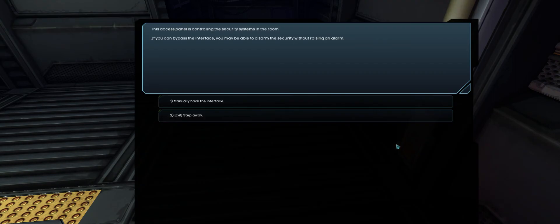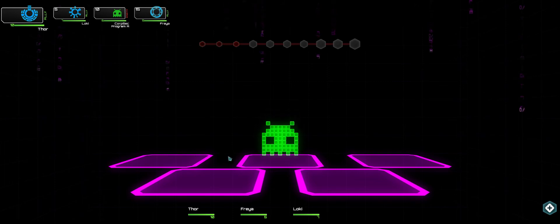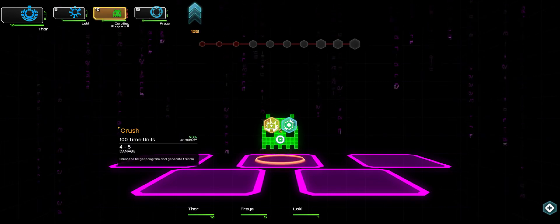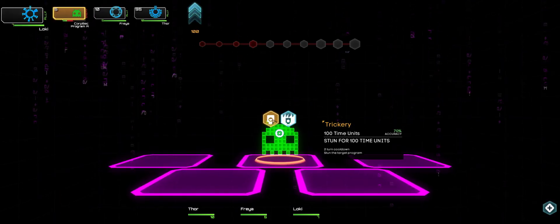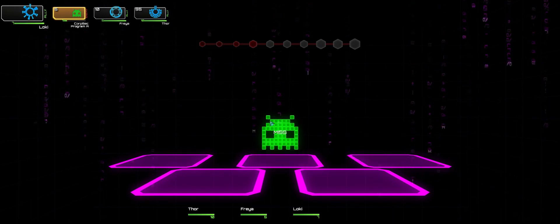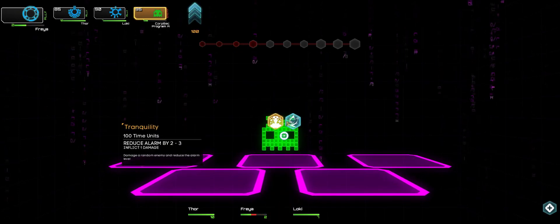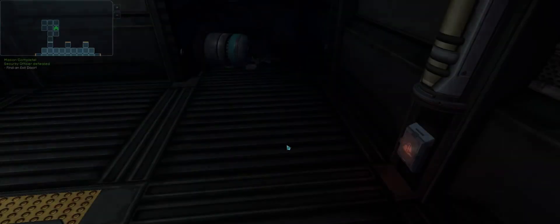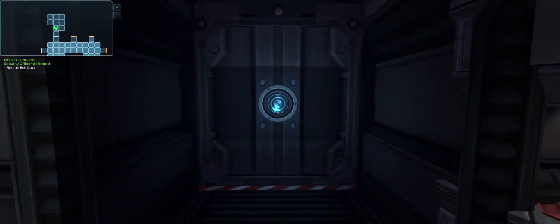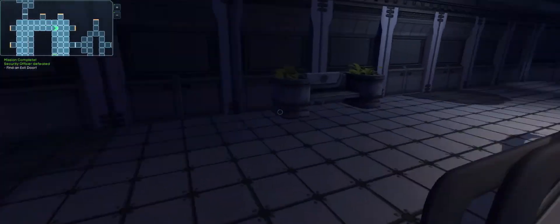There we go - manually hacked the interface. It's like Space Invaders. Trickery! Freya's gonna have a go and reduce the alarm by two to three. And he's gone. Now we've got to try and get back home without getting caught, because Bear is not going to be able to make a fight purely on his own.